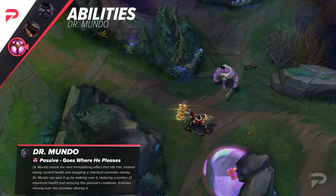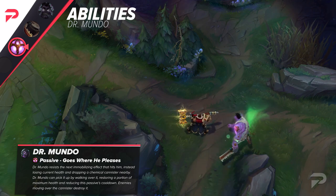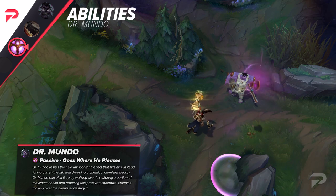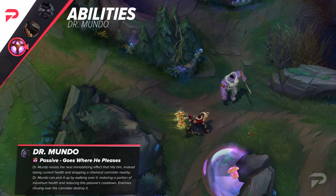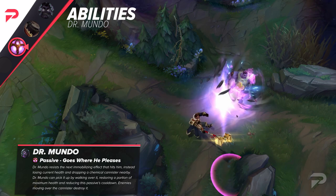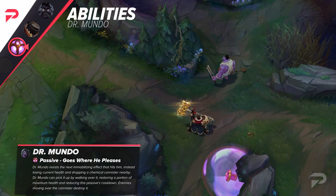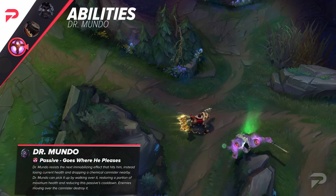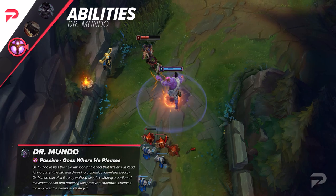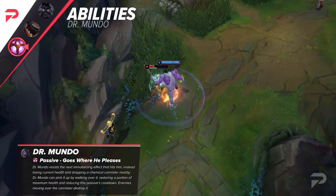Mundo's passive is Goes Where He Pleases. With it, he blocks the first immobilizing effect that hits him, instead losing 7% of his current HP and dropping a chemical canister nearby that lasts up to 7 seconds. Stepping on the canister restores 8% max HP and reduces the passive's cooldown by 15 seconds, but enemies can also step on it to destroy it.